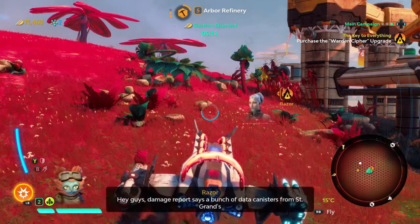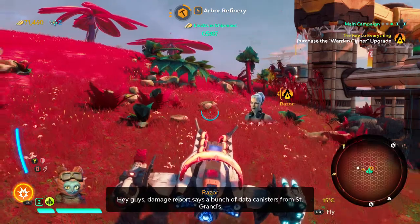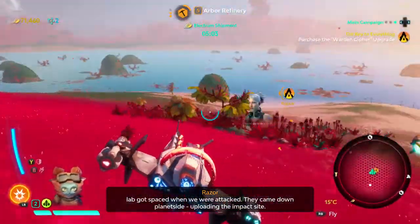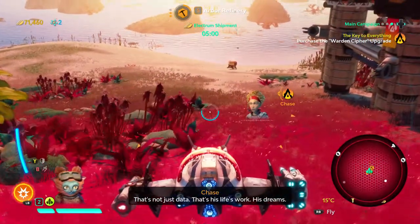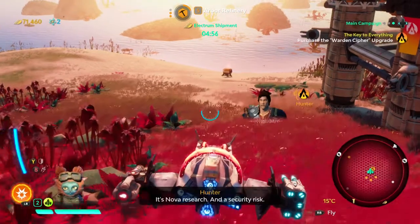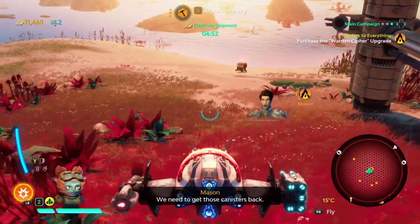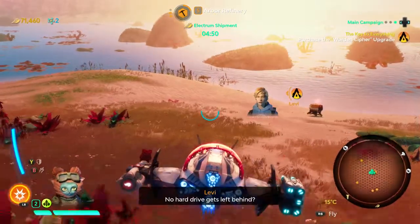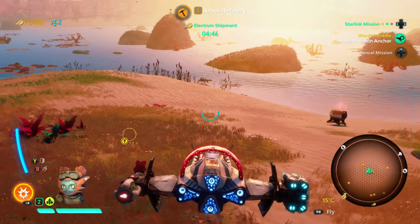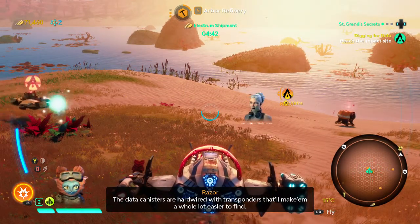Hey guys, damage report says a bunch of data canisters from St. Gran's lab got spaced when we were attacked. They came down planetside — uploading the impact site. That's not just data. That's his life's work. His dreams. It's Nova research, and a security risk. We need to get those canisters back. No hard drive gets left behind. The data canisters are hardwired with transponders that'll make them a whole lot easier to find.